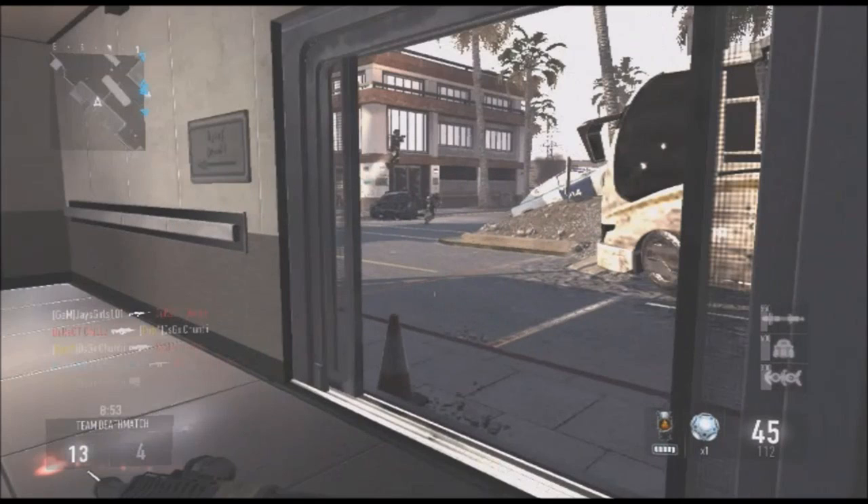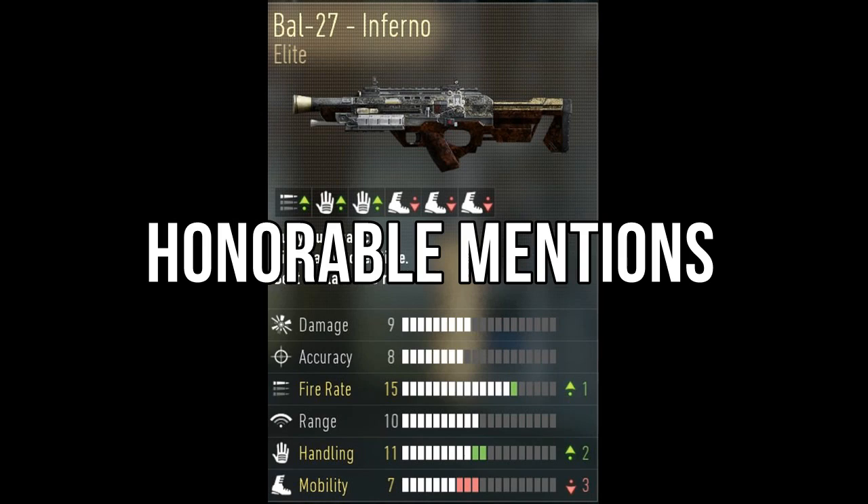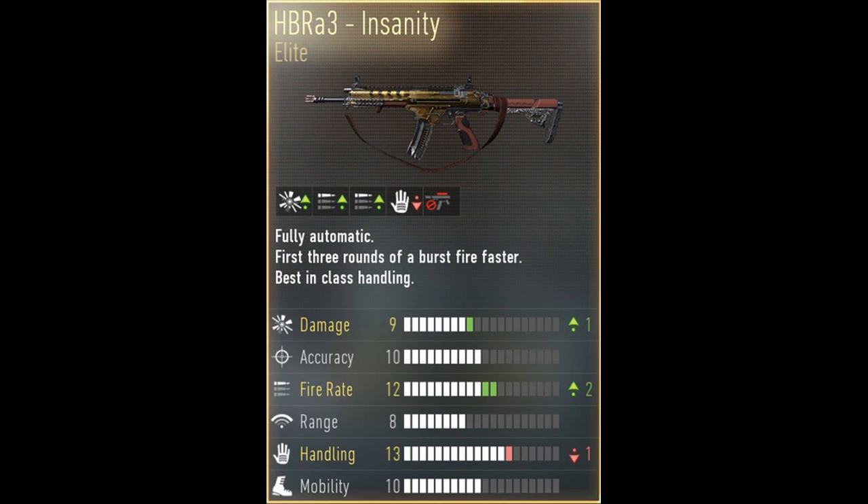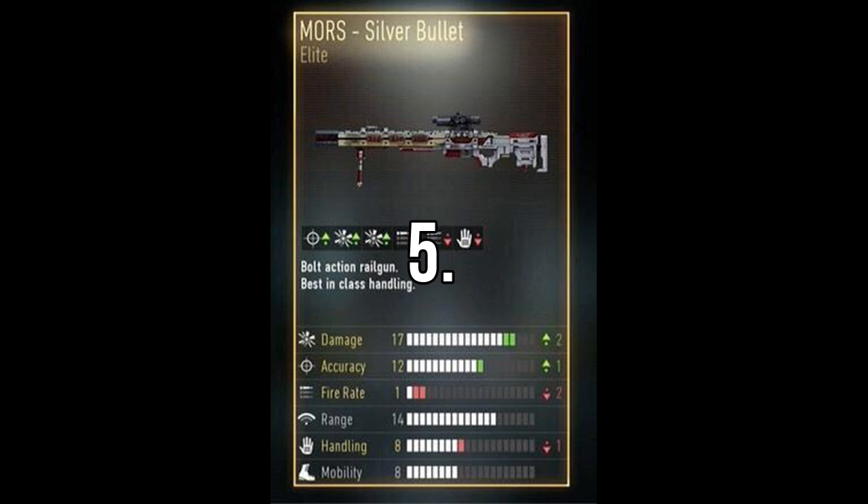I'm not going to be mentioning every weapon. Some honorable mentions will be the BAL-27 Inferno, the MP11 Goliath, and the HBR A3 Insanity. So coming in at number five, we have the Mors Silver Bullet.